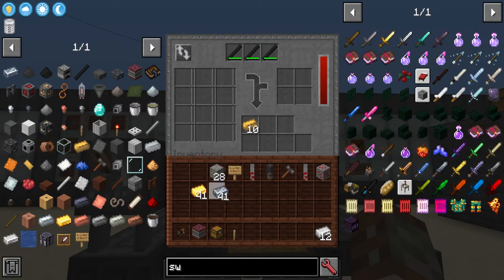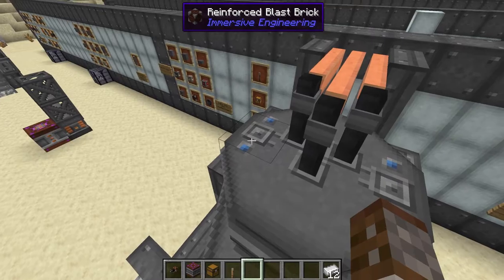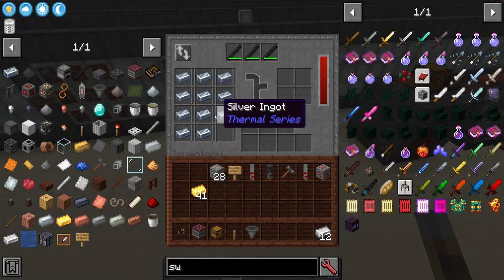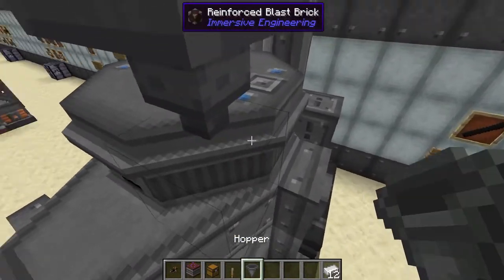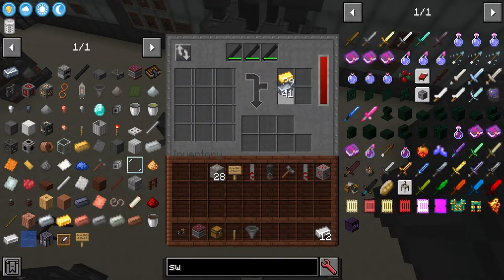Something important to note: silver can't go in the generic left side and gold can't go in the alloy right side either, because it cannot be alloyed that way. On top of the arc furnace there are two input slots — left and right — which mirror the internal left and right. Silver must go on the right and gold must go on the left. If you're using hoppers on top, make sure they're dropping into the correct side, otherwise your arc furnace won't work when making electrum.